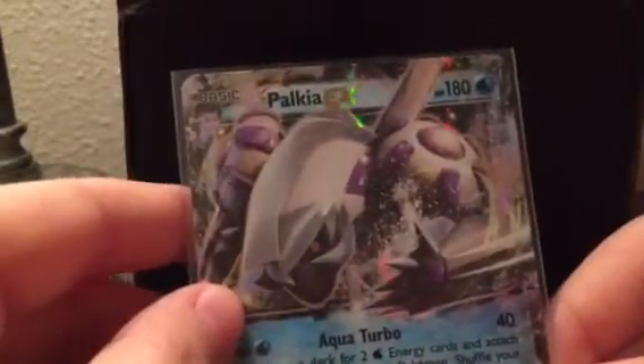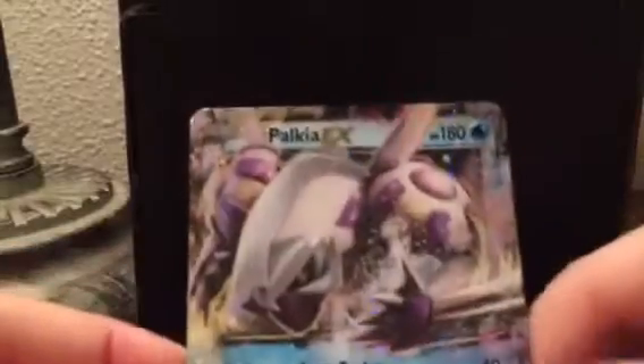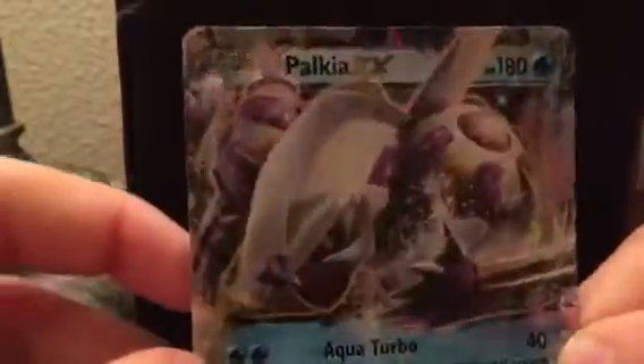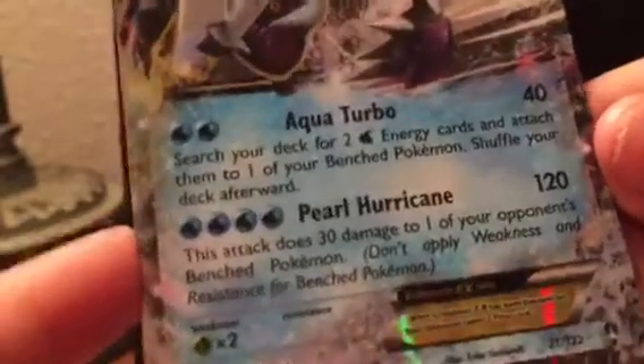Now let's look for Palkia. Let me get him out of his sleeve. And he is looking pretty nice with his water stuff. See that shine, how it goes like that? It looks pretty good — that's how you know it's good.